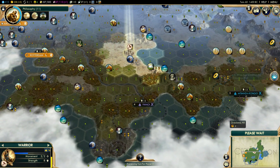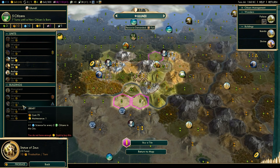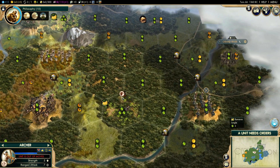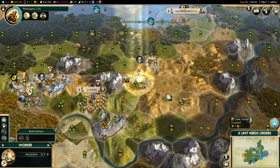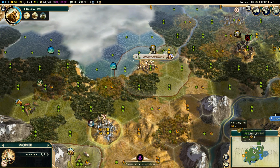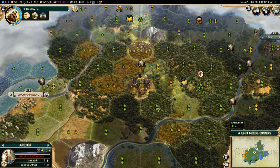We're going to send our Zulu warrior down — that'll take about four more turns. It seems like the Netherlands have entered the classical era and we still have ten turns to go. I want to try and purchase a library when we have the chance. I'm going to move this unit over here and shoot this encampment — we can shoot it, which is great. We'll have the other units fortify until healed.